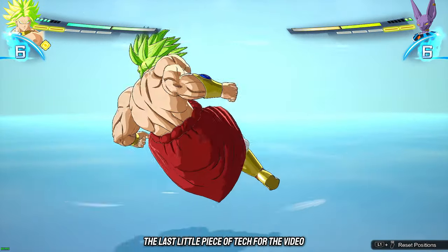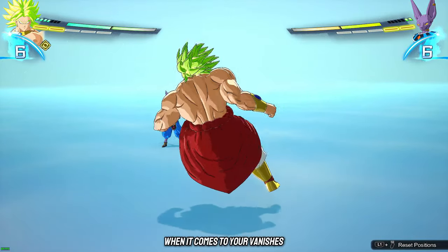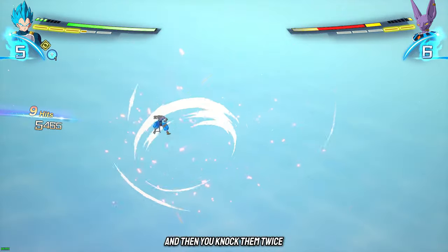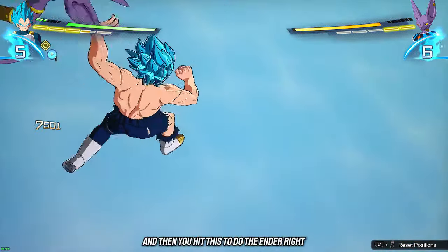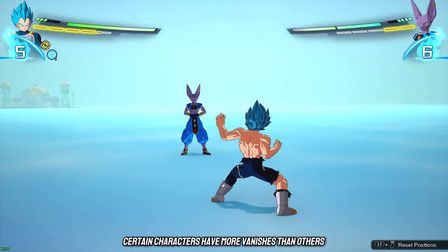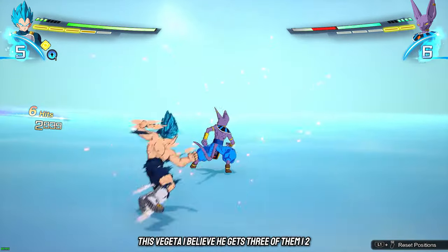Now the last piece of tech for the video: you guys are leaving damage on the table when it comes to your vanishes. You do your combo, knock them, and hit this to do the ender — but certain characters have more vanishes than others. This Vegeta I believe gets three of them.